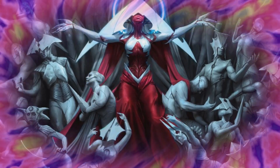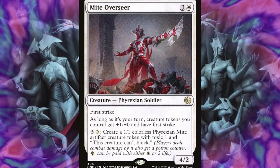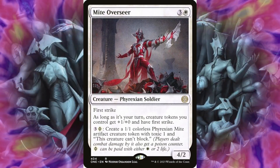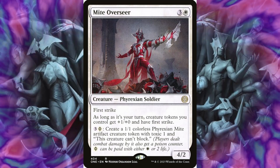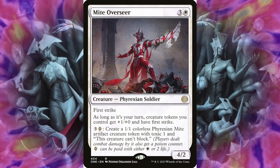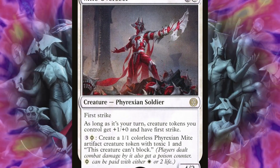Since we do have a lot of tokens on the board, we might as well include Mite Overseer. For 4 mana, it does have First Strike, and as long as it's your turn, creature tokens you control get plus 1, plus 0 and have First Strike. So that does include your Mite tokens — that also includes your incubator tokens as well. Plus you can pay 3 and a Phyrexian mana to create a 1/1 colorless Mite token as well, so this is providing great value. There's going to be a lot of tokens in this deck, so this is a great include for sure.